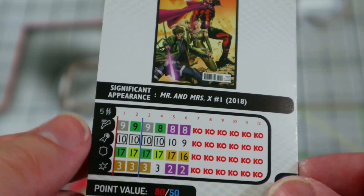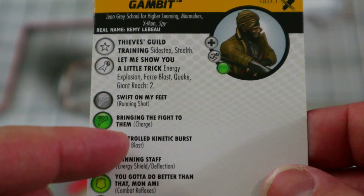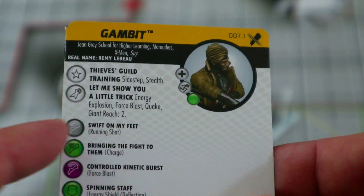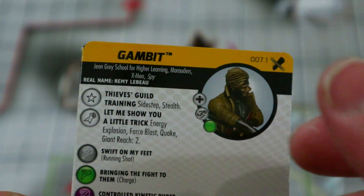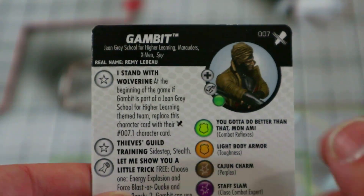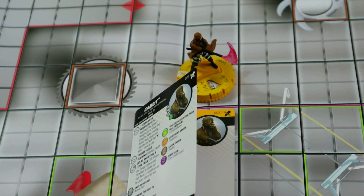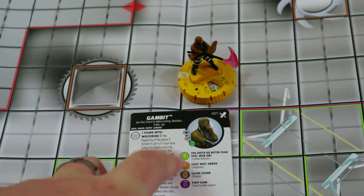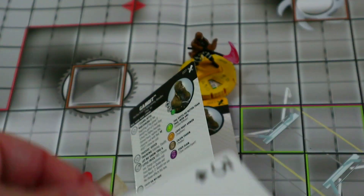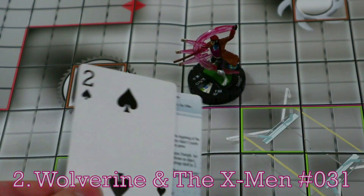The special attack power gives you kind of a light pick of power and some energy shield defense in case they can see through your stealth or if you get caught out of hindering. Starting with perplex is really nice. If you play him on the Jean Grey School team, you just get energy explosion, force blast, quake, and giant reach two all at once — you don't have to pick. It's not really worth going out of your way to build that team, but he is really good either way. For all those reasons, he's coming in at number three.